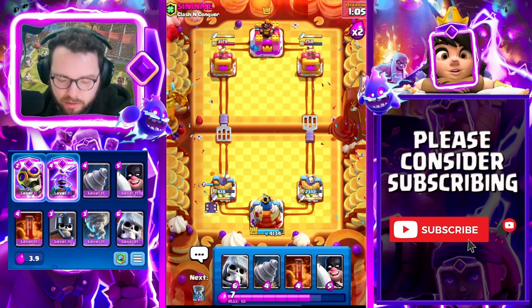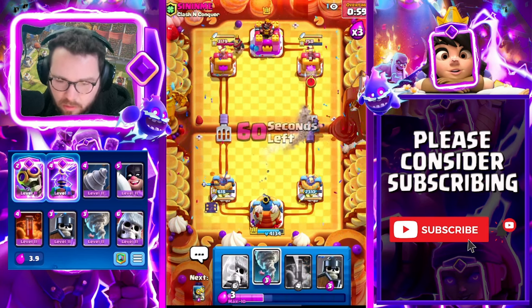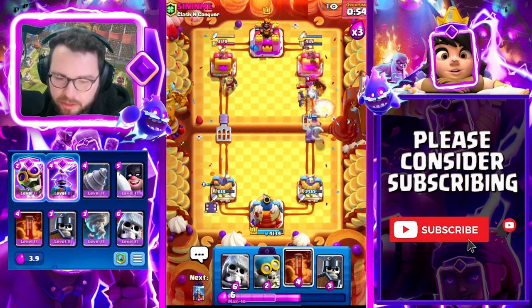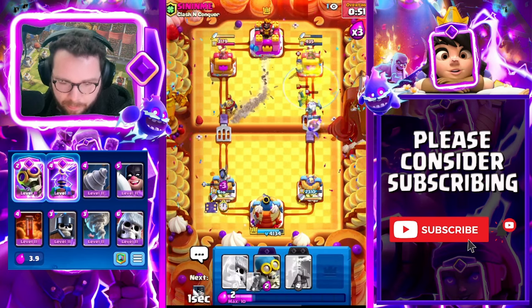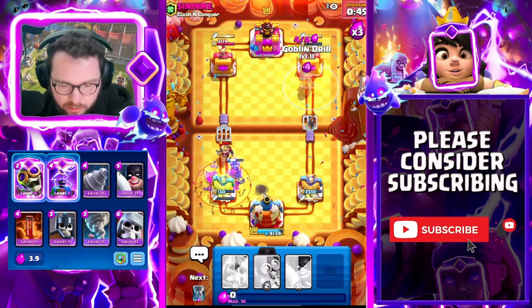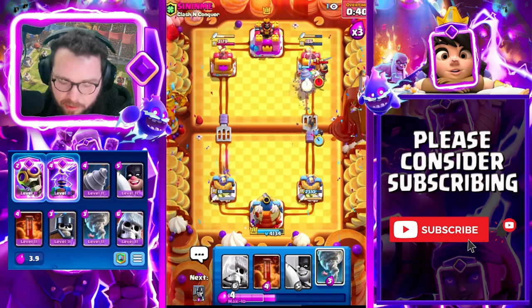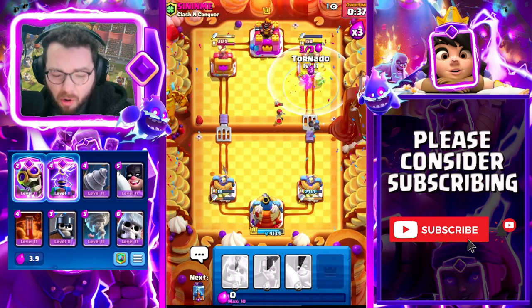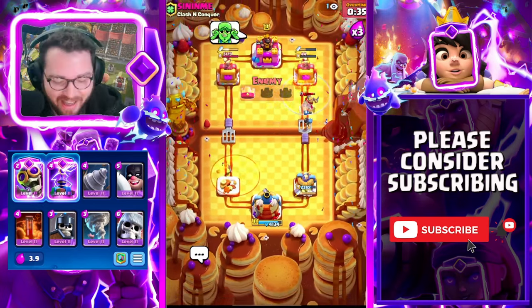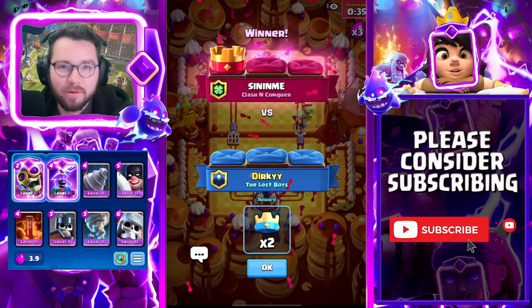His cycle is a little quicker than ours which is problematic. Going to try and get some cheese. Come on executioner, I need you now — he goes for arrows but I don't think it's going to be enough. King tower trying to save us — oh. Good game to that guy — he played really well. I thought we were going to be able to steal the win but that's a good last game.